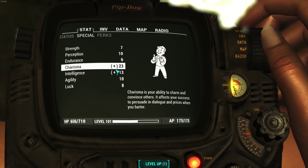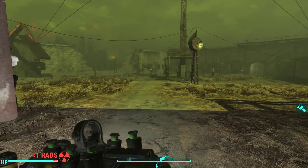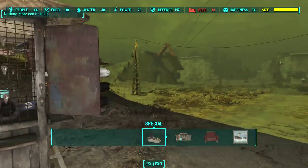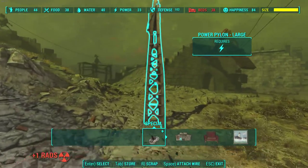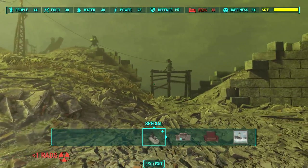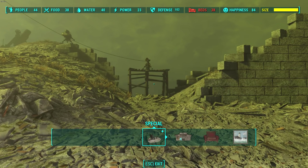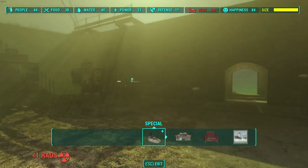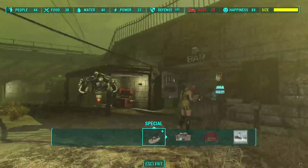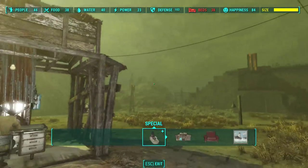And yet here I am with 44 settlers. When doing the Rogue Robot quest, the settler doesn't take into account my charisma cap when I send them to my settlement — so this one's got 44 different settlers. You can see I've been putting them to good use manning the shops — look at all of these shops I've got in my castle.